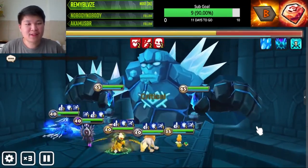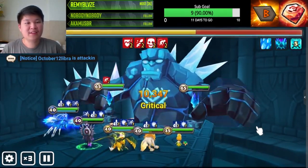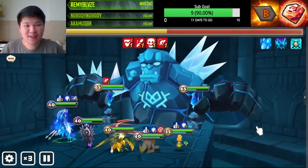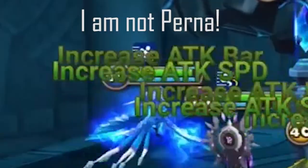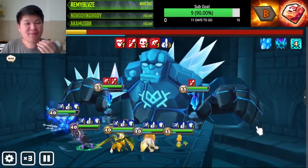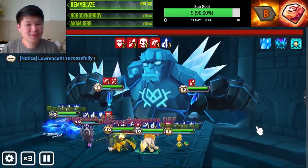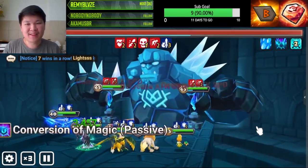The Perna, even with low attack, has a second skill that scales off the enemy's maximum HP, so you don't have to worry that much about attack on your Perna. And look at Pharaoh — every time he attacks, he puts a dot. It's just OP, what can I say.